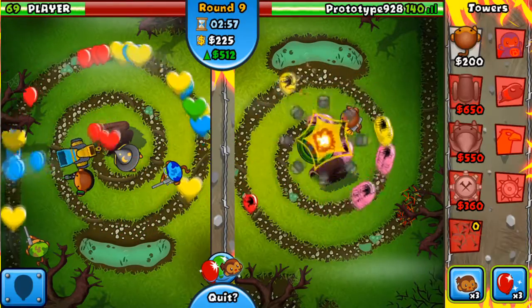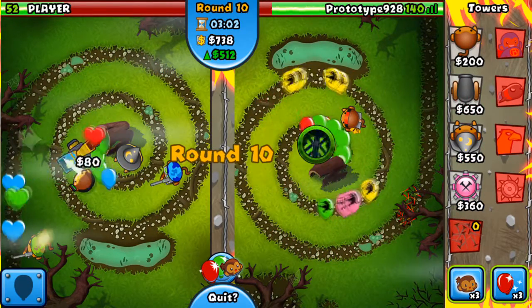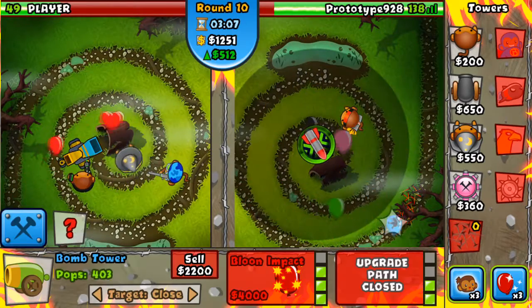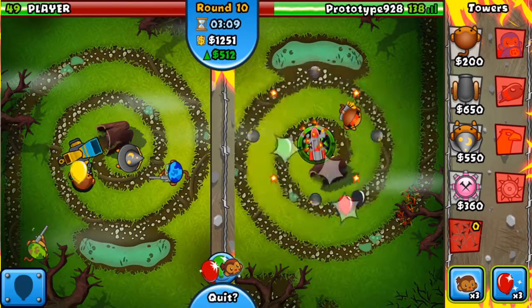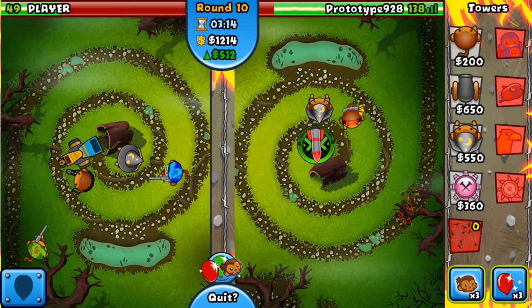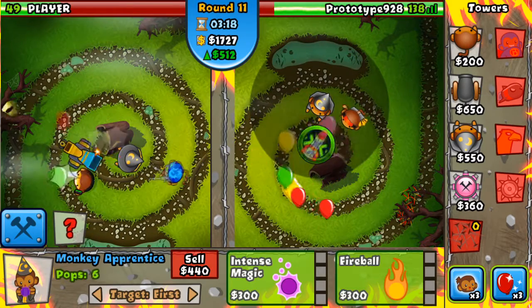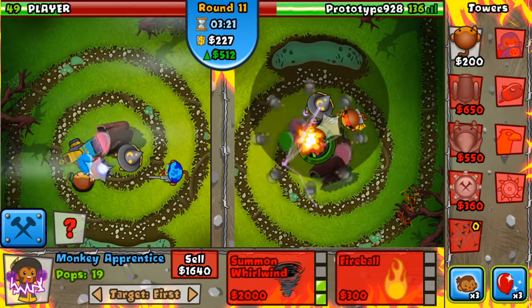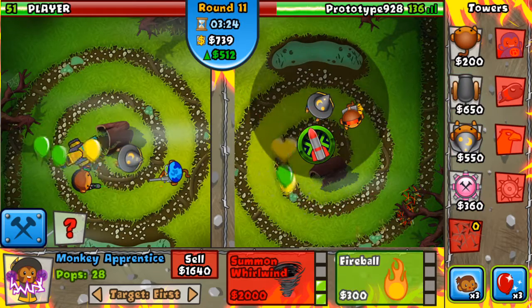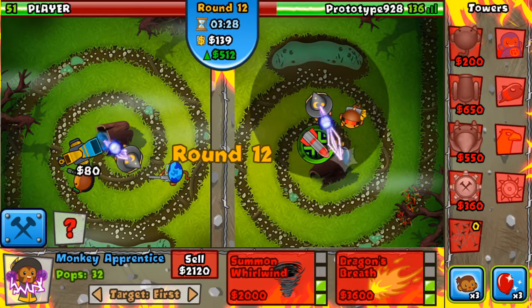He's losing lives! We're gonna do it! I actually really need to build up my defense badly. Why is he building sniper monkeys? This is hilarious. Come on touchscreen, place the wizard — come on, I believe in you, phone. Okay, now he has those guys up. I feel like he's just gonna try to ninja me with that one little ninja. I could probably just defend the entire time.